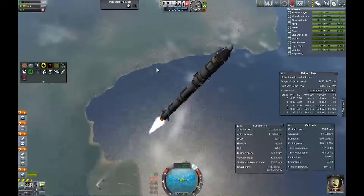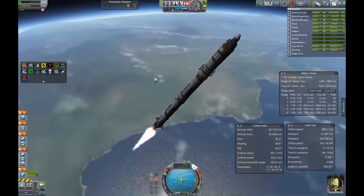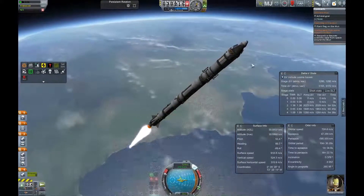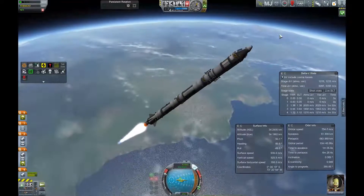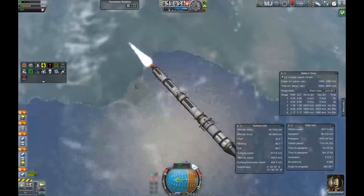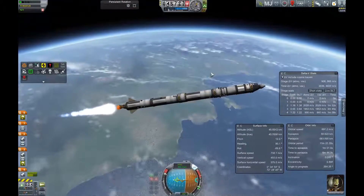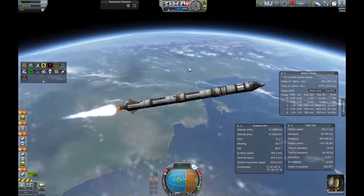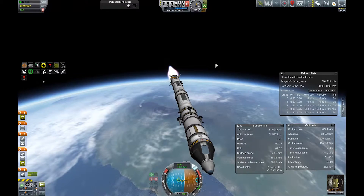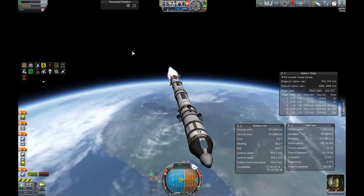There we ditched our outer fuel tanks, and because we had fuel lines to the middle, the middle tanks are still completely full. We've also got radial chutes on this middle one, so once we ditch this, it will also fly down safely. After this boost stage, we have one transfer stage, a deceleration stage at the moon, and one landing stage — and the landing stage should also get us back to Kerbin. The ascent to a nice little orbit was pretty basic here, as you can see.